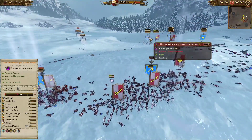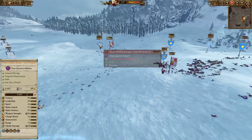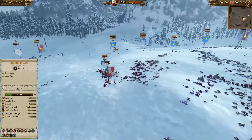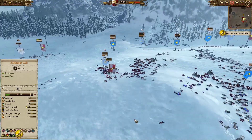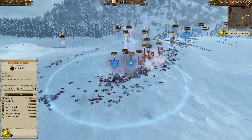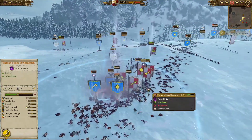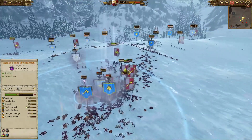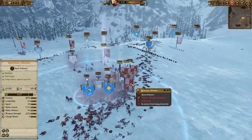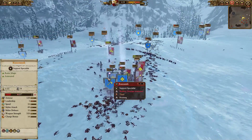I need Ulthar's Raiders gone, so I'm just going to commit and try to kill every last one of them. Next is the Organ Gun along with the Thunderers. One Warrior Priest is not doing that well, but I'm going to collapse with all the troops I have here just to have all the buffs from the Warrior Priest in order to do some work.